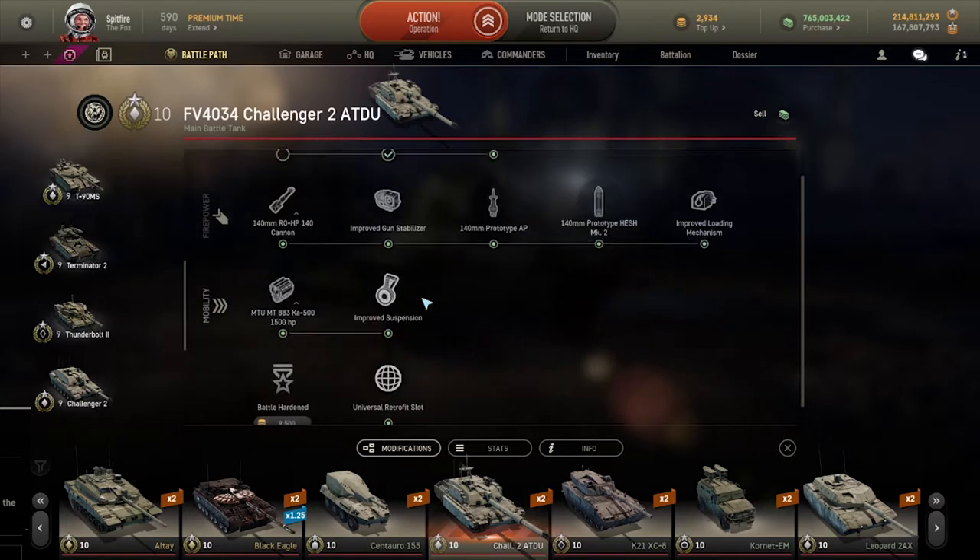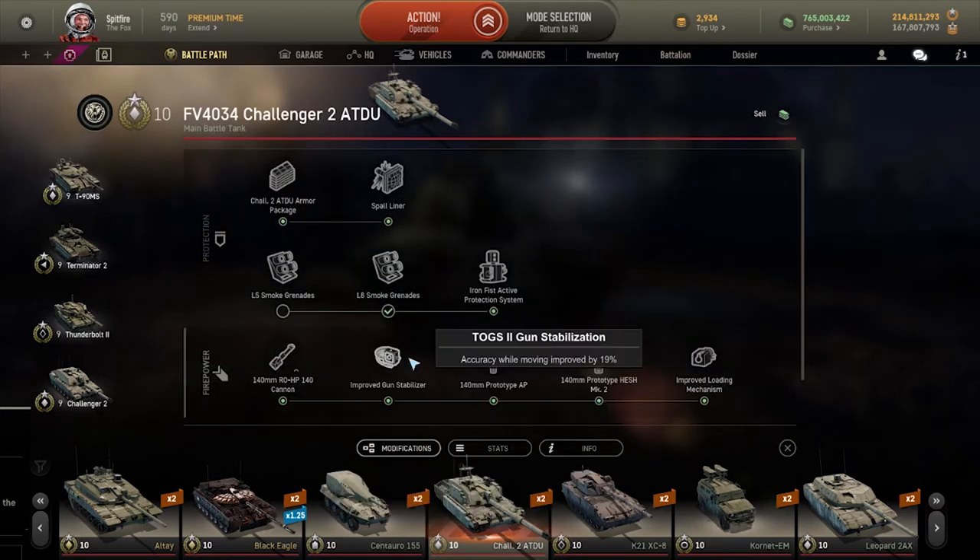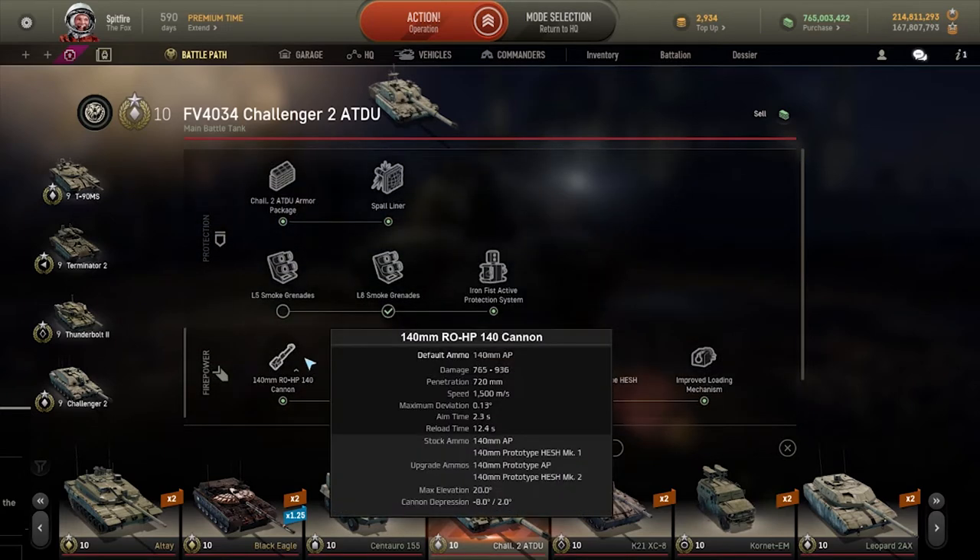The first thing you want to do is go straight for the cannon upgrade line. The cannon originally comes with 720 penetration, which is mostly pathetic for Tier 10 and will mean that you will struggle massively to be on an even fight with other Tier 10s, including yourself.